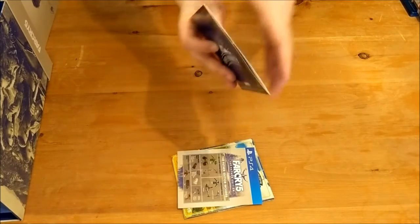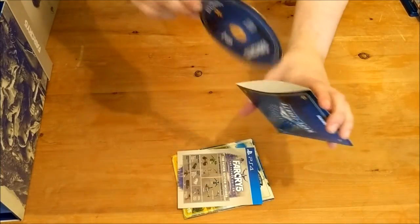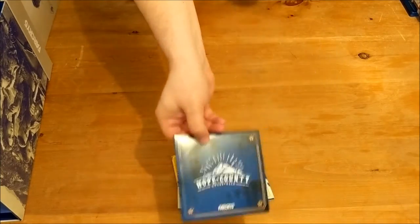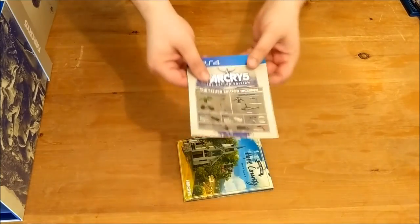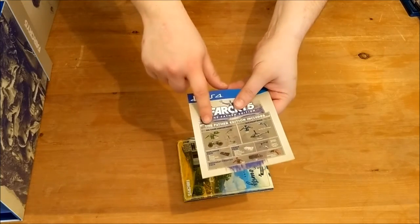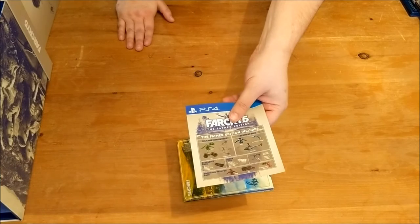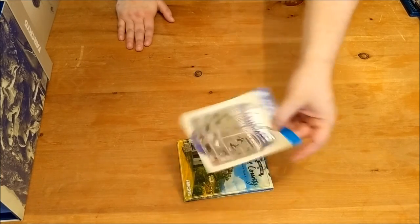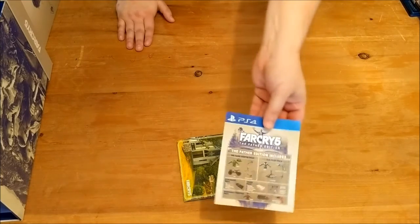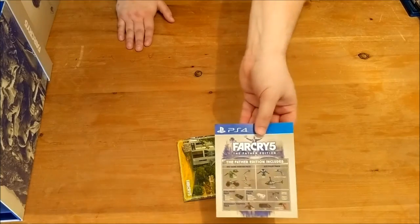You get the soundtrack. It just comes in a little sleeve like that. It doesn't label the songs, which is kind of annoying, but I'm sure we could find it online. The Father Edition includes some digital DLC: we have the big game hunter pack, the ace pilot pack, some perks and bonuses there. We also get the doomsday prepper pack — kind of going off stereotypes of the deep south a little bit there, but we'll see what they look like in game.